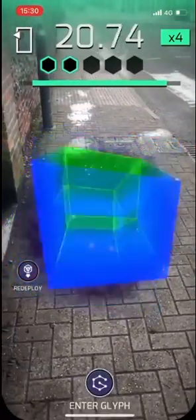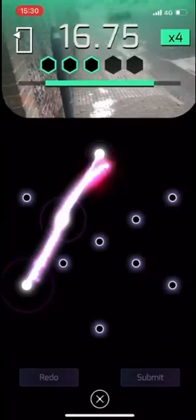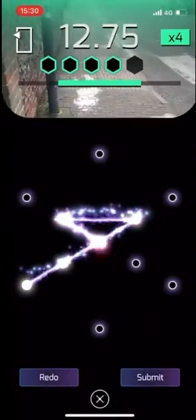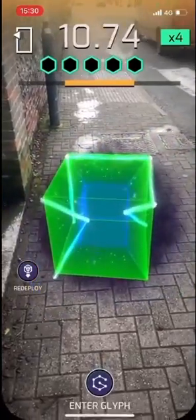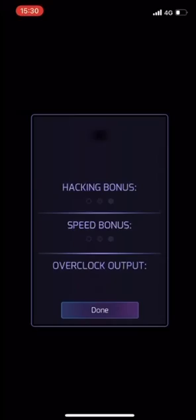Now you can see it is go time on our screen — we are overclocking this portal on our seven-day streak, and on top of that we've also got a fracker. How many items is it going to render us in this one hack? Our glyphs are pretty simple ones: strong, together, war, together, chaos — pretty recognizable and easy in overclock form.